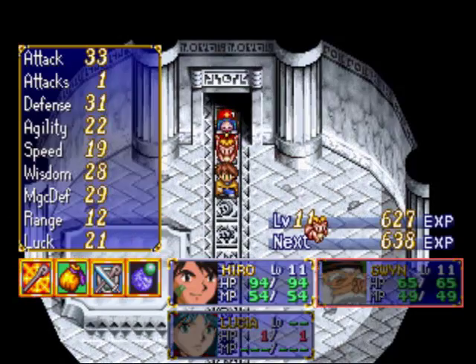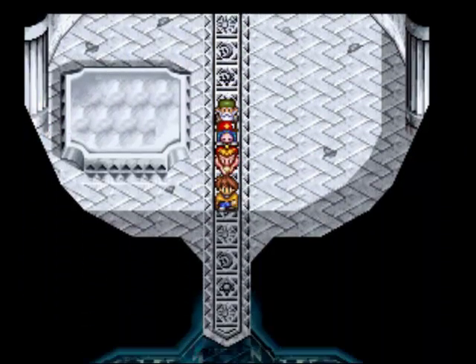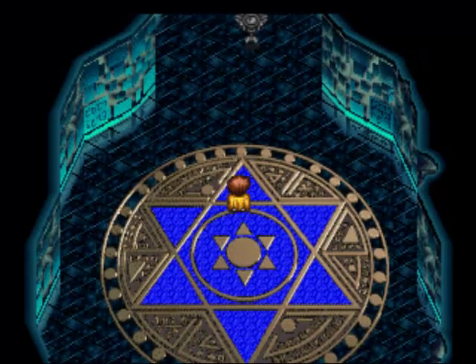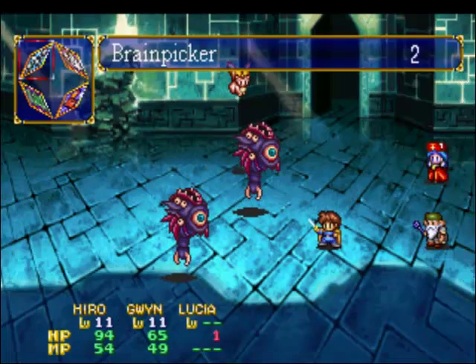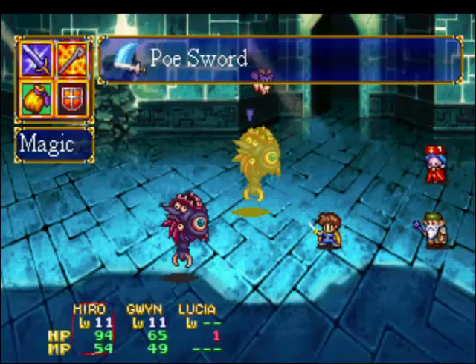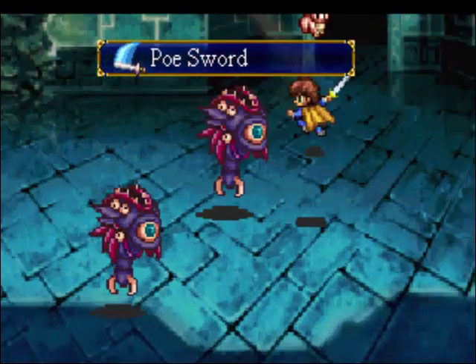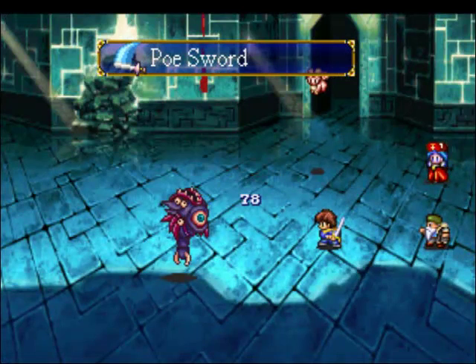Let's see — Gwyn is now 11 experience points away from level 12. Yeah, of course. Oh well. We beat him all the same, so we're good to go. He was pretty hairy-scary there. Normally, the first boss of the game shouldn't be that hard or that hairy-scary — I'm liking that phrase, because it kind of fits the scene here pretty damn well.